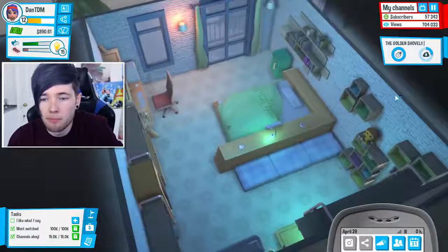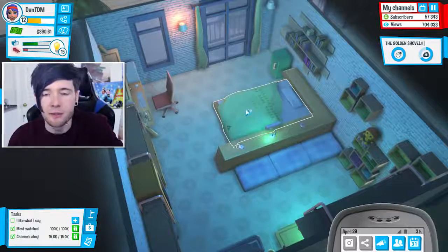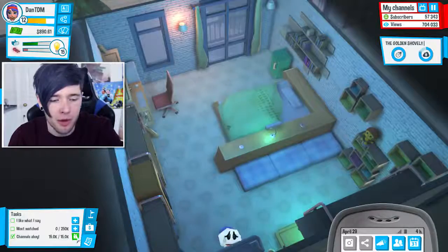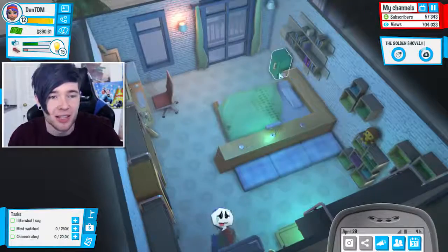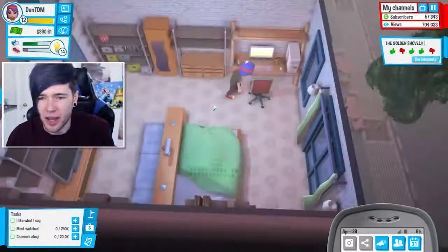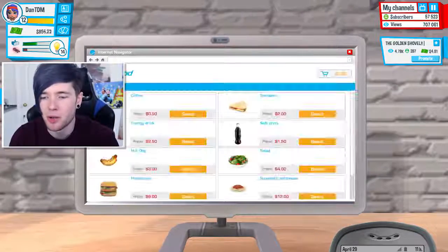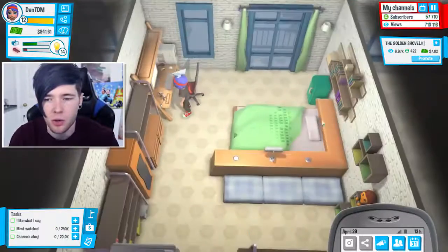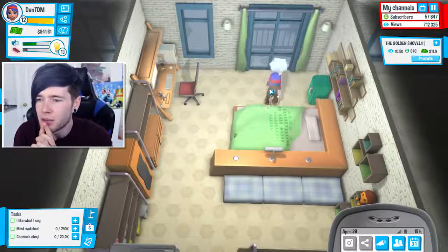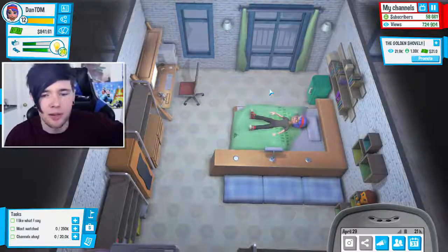We got some more money. Let's buy some food, eat some food, sleep, and open these packages. 64,000 experience — and 93,000 experience. So close to leveling up. The golden shovel isn't doing as well as I thought it would. Oh, we can buy some new food now — pizza! Let's buy that. We gained over a thousand subscribers already. I can't complain.